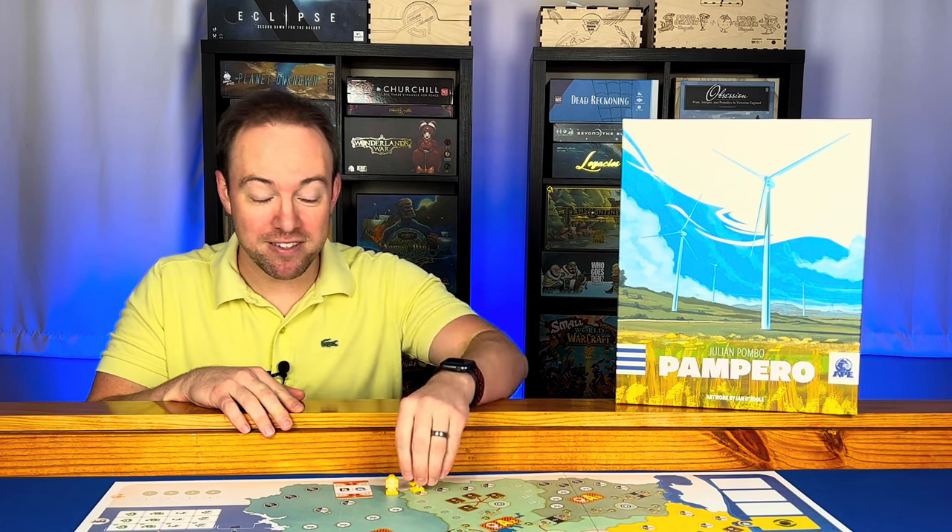Welcome. Today we're going to be taking a look at Pampero. This is a 1-4 player hand management economic game where you take the role of energy companies in Uruguay. You'll be placing wind farms and towers along with fulfilling contracts, trying to become the most successful energy company. You win by having the most money or profit at the end of the third scoring phase.